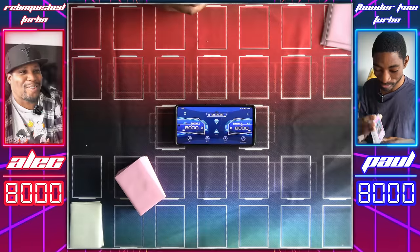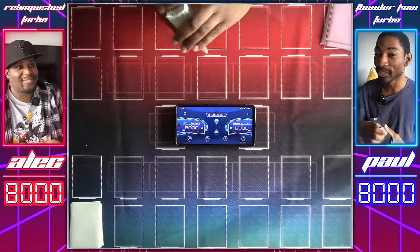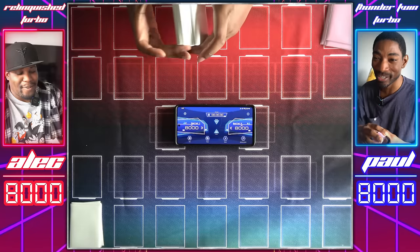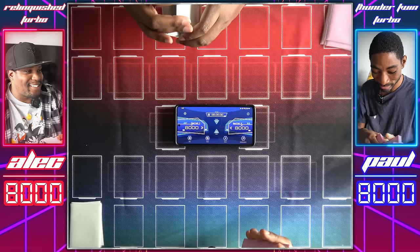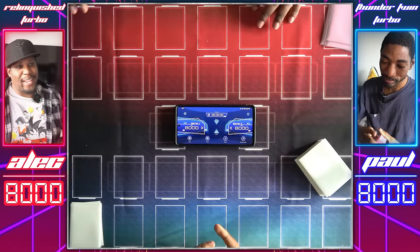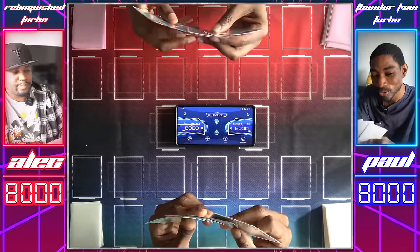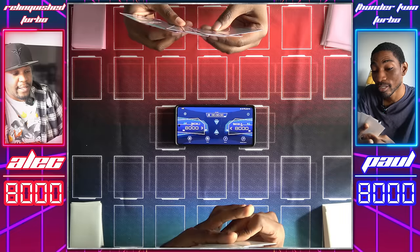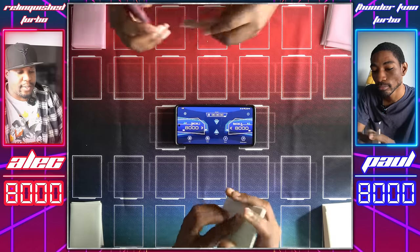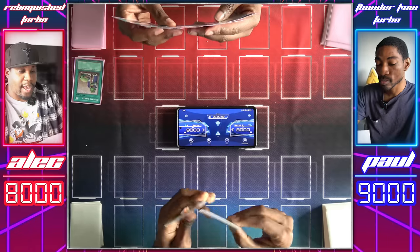We're in game three — it always gets here. I know people would think we're rigging this, but no. No one can say Time Wizard is carrying me now — it's helped me win a game and helped me lose a game. It's game three, I'm going first. Who doesn't like a healthy dose of game three? And you can get a dose of life points with Upstart Goblin — I get to draw a card. I'll have to pass.